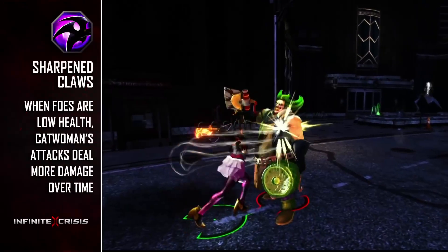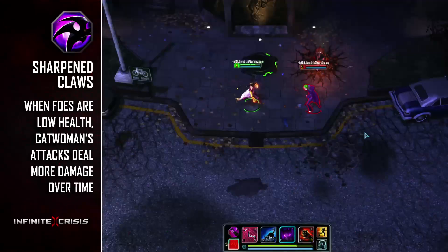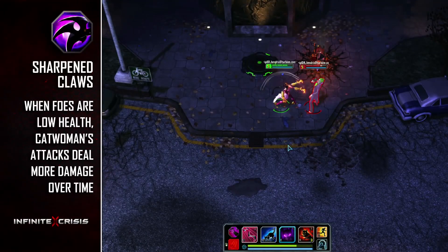Her passive skill is Sharpened Claws. Basic attacks cause Catwoman's prey to bleed out, taking bonus damage over time. The damage increases the less health an opponent has.